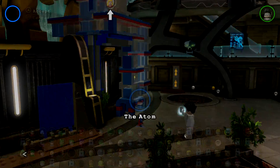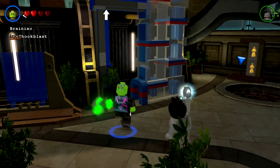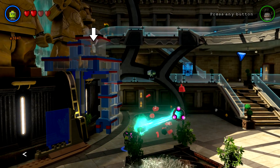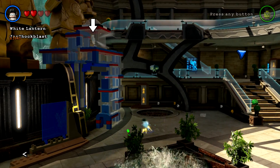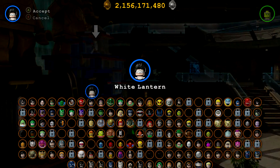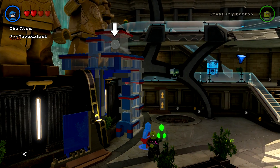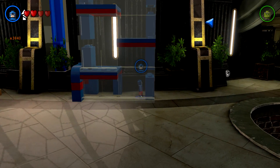Let's select Brainiac — where's Brainiac? Oops, that's not what I wanted to do. All right, so you do have to get The Atom. Simply shrinking people with Brainiac does not help. So we'll go ahead and shrink The Atom — yeah, he gets even smaller.